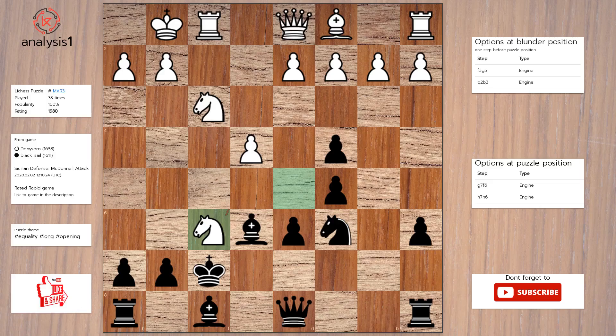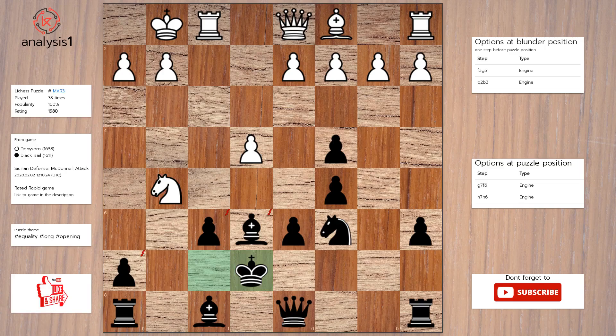Next. Threats in this position are: queen takes knight, king takes knight, pawn takes knight. There are no checks in this position. Answer to this puzzle is: pawn takes knight, knight to g5 check, king to e7, knight takes bishop, king takes knight.